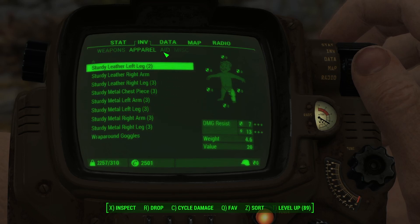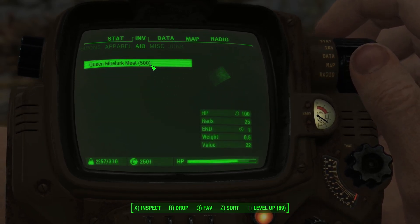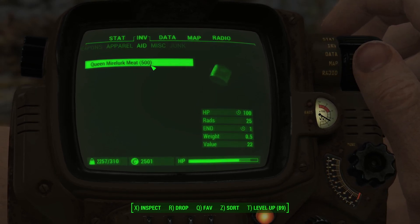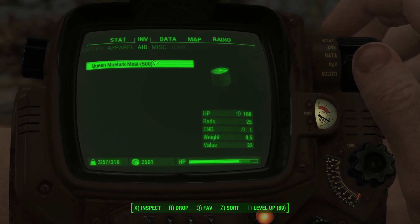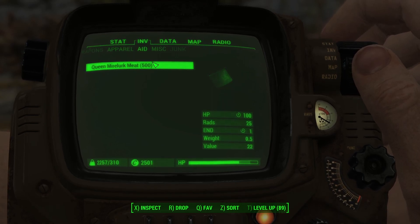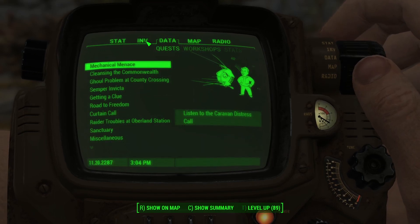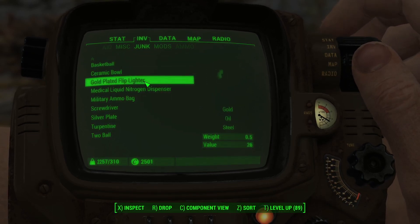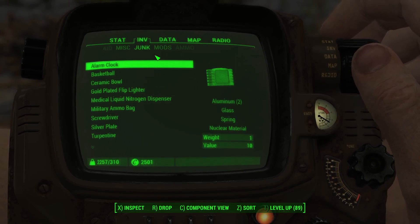What did interest me is that the only aid they drop is the Mirelurk Queen meat — no stim packs, no sugar bombs, sweet rolls, nothing. Just this. So if you expect to heal after a fight, this is all you're going to get. The miscellaneous has nothing, of course — that's what I had from before. The junk here — I didn't see a lot of it, which kind of surprised me. This is it — about 12 items or something from a hundred kills.